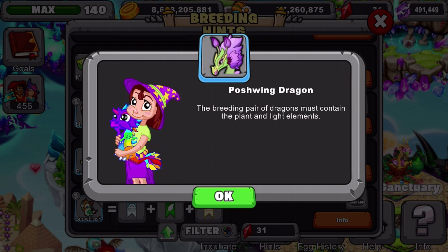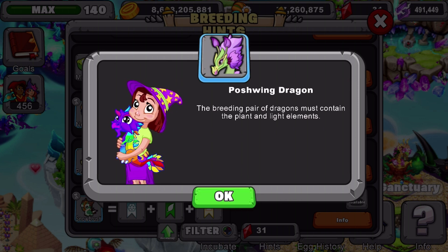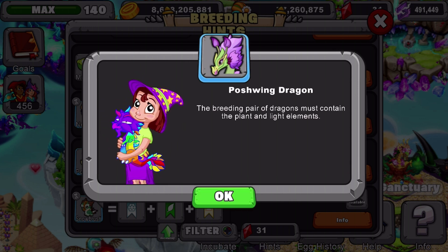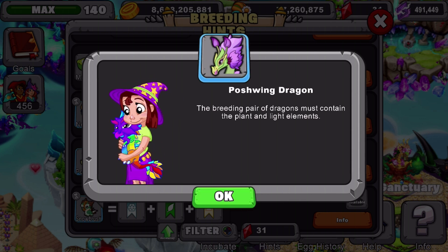What I recommend you use is a plant dragon level 11 and above and a light dragon level 11 and above. Having them both as elder plant and elder light will give you the best breeding outcomes possible in order to breed it.